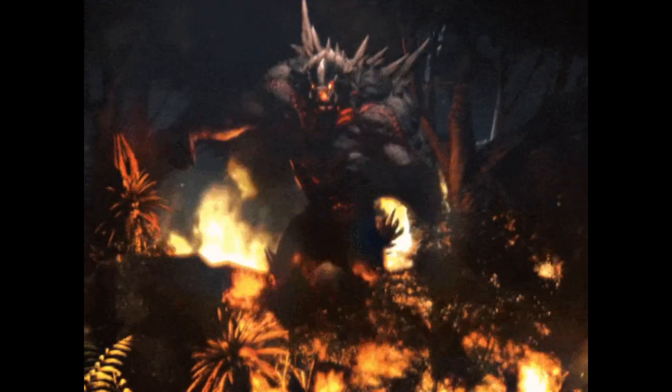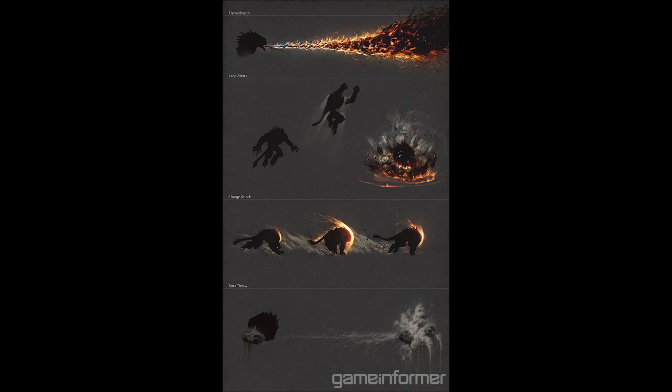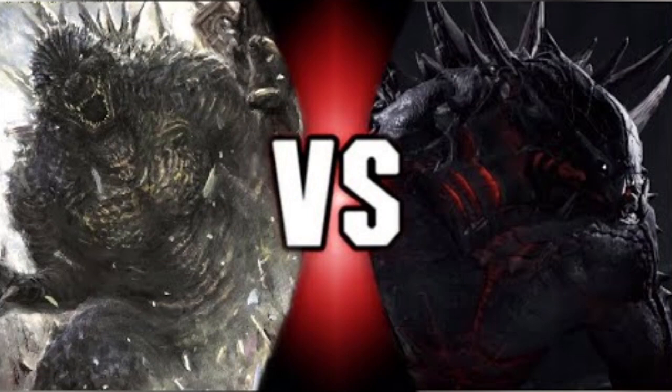Today we're going to be throwing in a predator of unmapped proportions — the mighty Goliath. We're going to be putting at least 10 of them. We don't really know how their reproductive cycle works, but we do know that they lay eggs — big, humongous eggs — probably from the adults, which means the adults are a lot bigger than we perceive them. We're going to use Meteor Goliath as well.